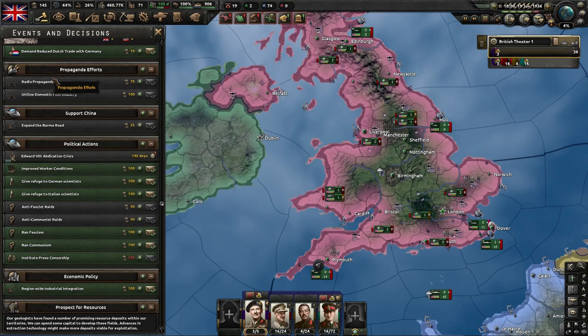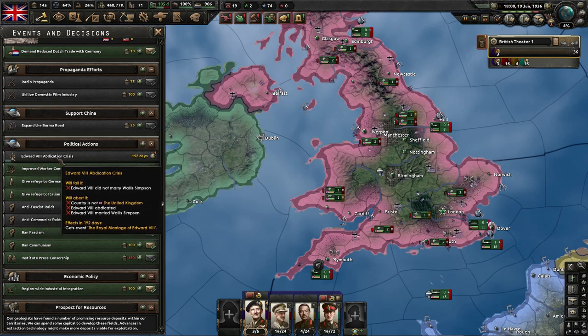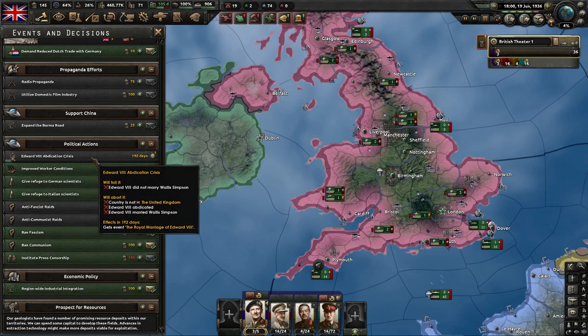Now if you go to your Events and Decisions tab, under Political Actions, you'll see a countdown for Edward VIII Abdication Crisis. In 192 days — it was about 195 when it started — we're going to get the event: the Royal Marriage.